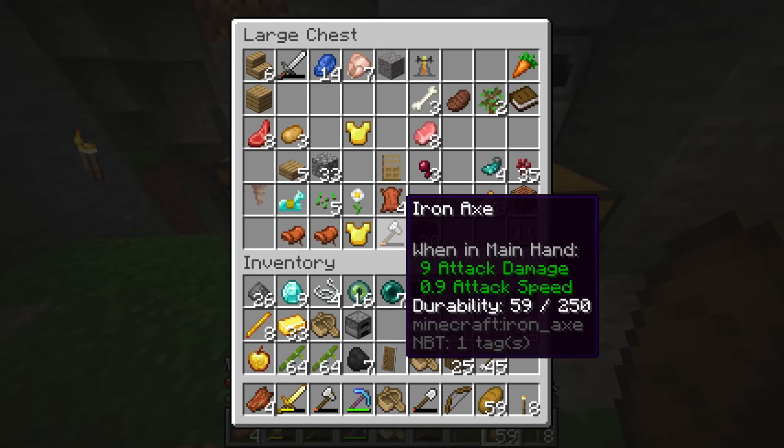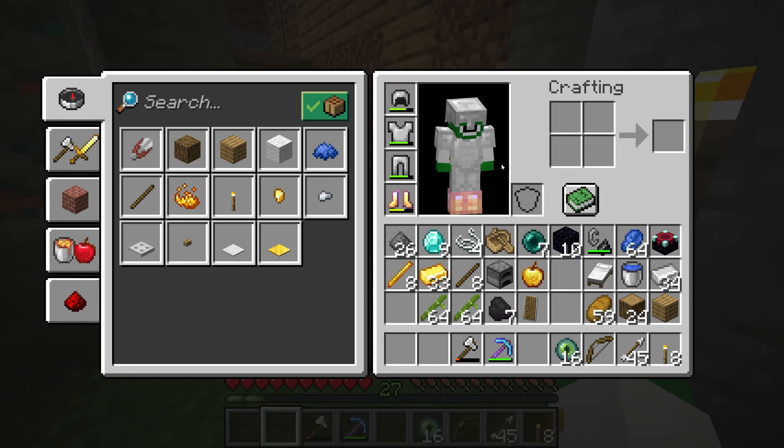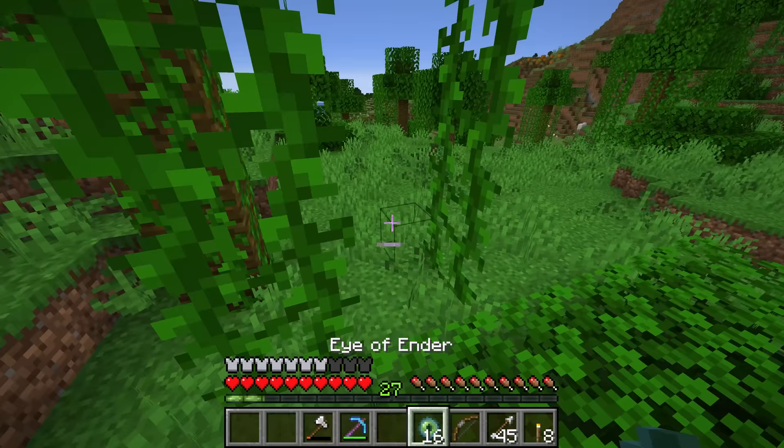Ideally you could have two stacks, but you just need enough to be able to destroy all the end crystals. Also you want to pick a diamond weapon — I think I'm going to go with a diamond axe. We should have just about all the items we need to make this dragon fight easier. Now we're going to start throwing these eyes of ender and see which direction they go.